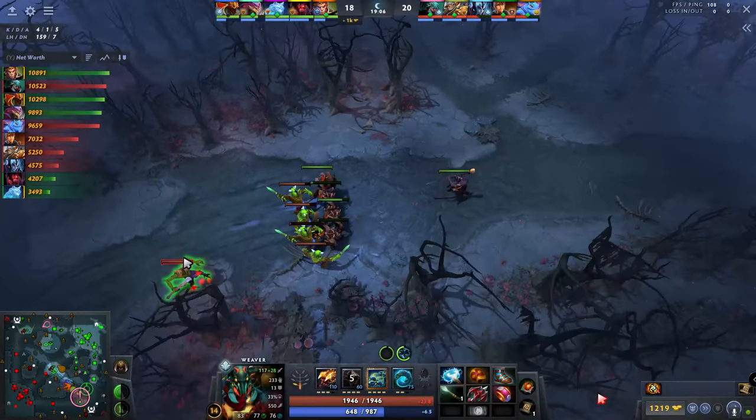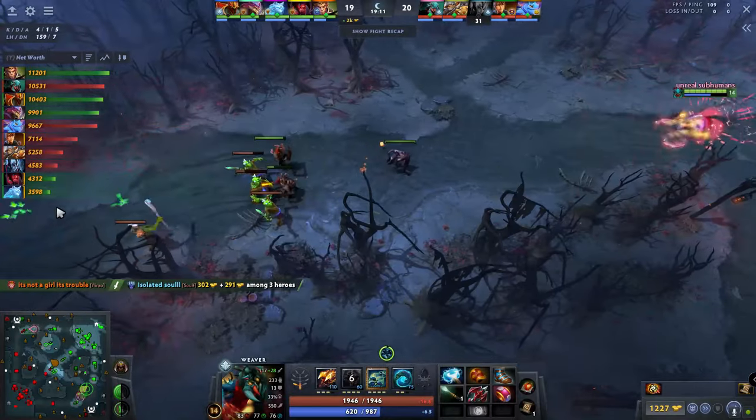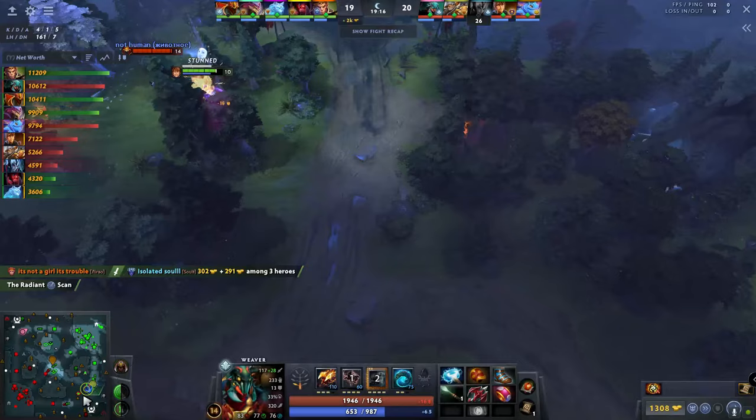Here you can see Nightfall stops farming the jungle the moment the enemy team shows up on the map. This is one of the best moments to split push, as he forces people to the top lane and gains free information.